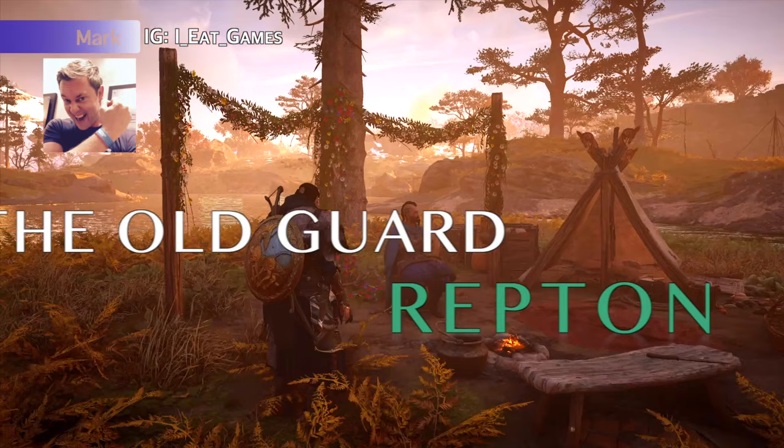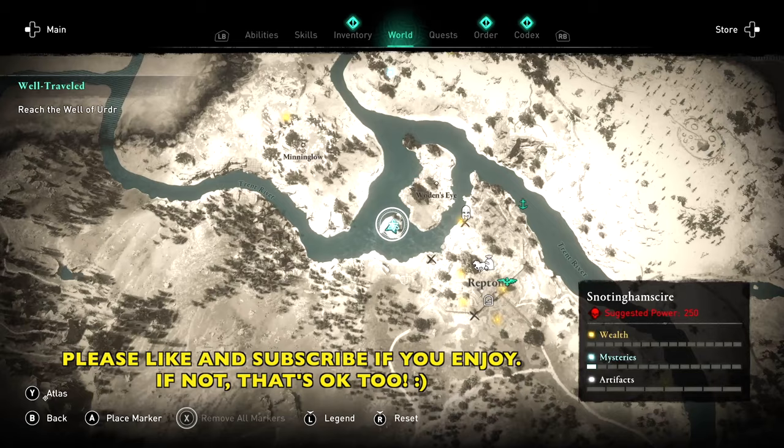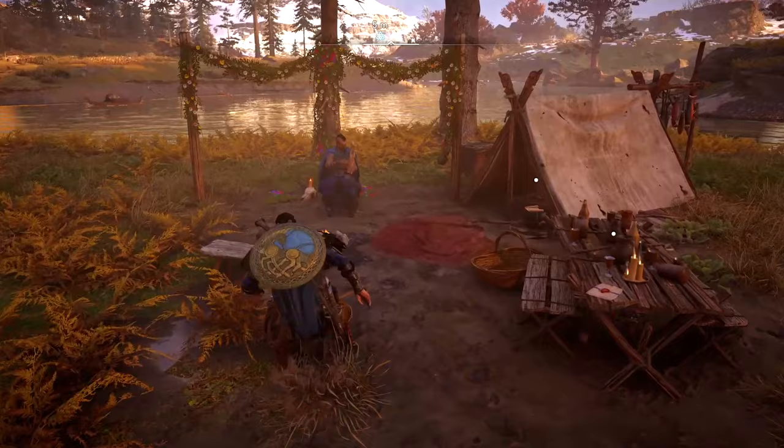Hey Vikings, Mark here, and we're doing the Old Guard, which is a little side mission in Repton. This one stumped me for quite a long time because I had this key and I couldn't find his house. There's a second part to this whole mission that kind of threw me off, but I'm going to show you how to do all this quickly and easily.